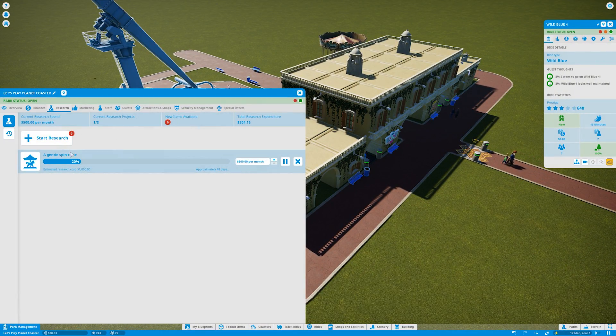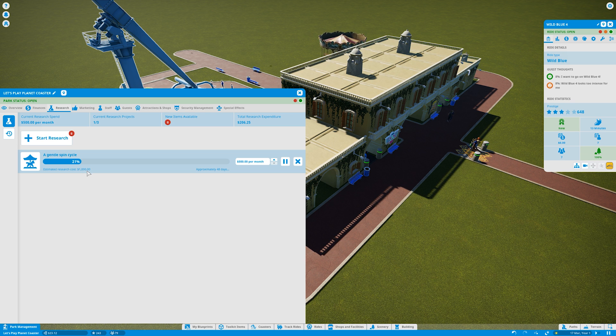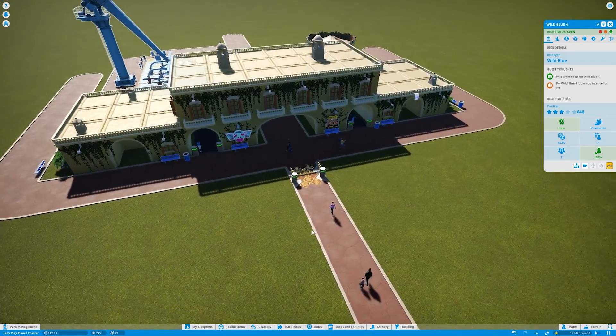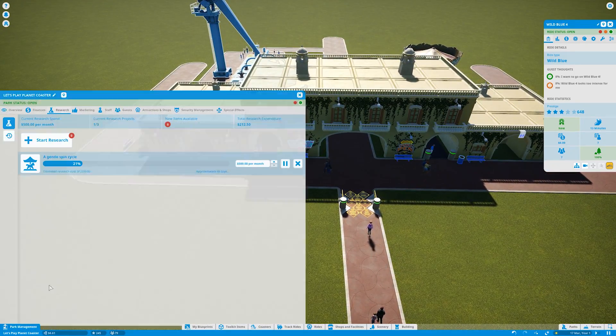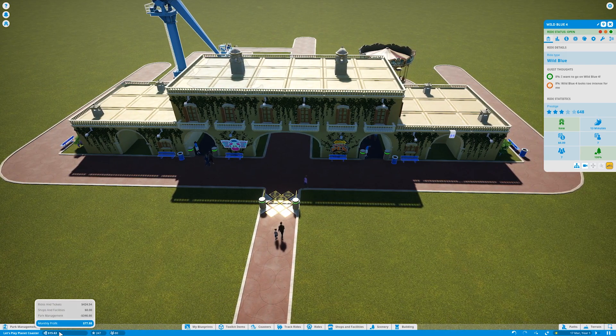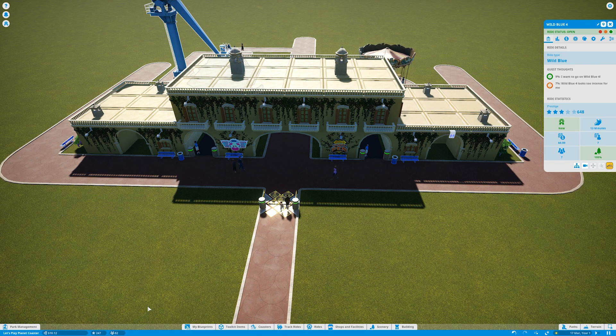All the research — oh, that's why I'm not making any money, I still had research running. That's actually good. I'm researching for 500 every month and paying off this loan for 300 — so 800 minus every month on park management — and still pretty much breaking even. That means the park is going pretty good.